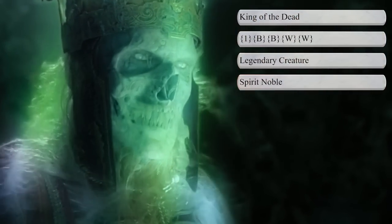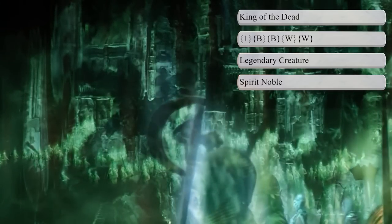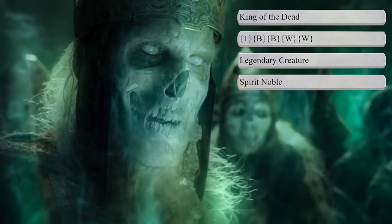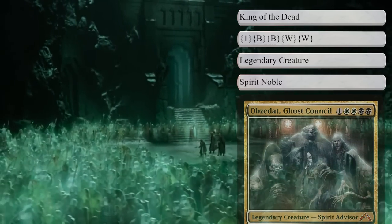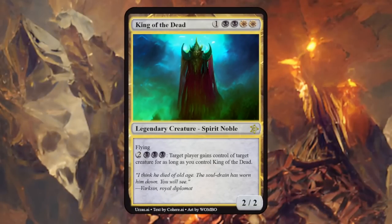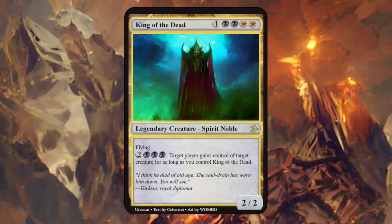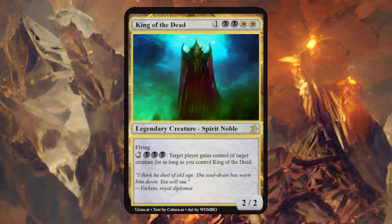The King of the Dead was cursed, and his spirit resided with his followers in the Paths of the Dead. They could not rest until their oath was fulfilled, which is why they joined Aragorn during the War of the Ring — turned him into a 5-mana black-white legendary spirit noble, reminding me of Obzedat, the Ghost Council. The King of the Dead is a 2/2 flyer, and for 2 and triple black, target player gains control of target creature for as long as you control King of the Dead. If you can protect your king, you can start stealing opponents' creatures until they run out and kill them with their own army — quite flavorful, but a 2/2 is easy for the opponent to remove.